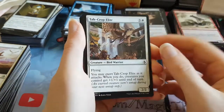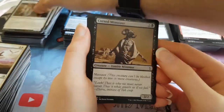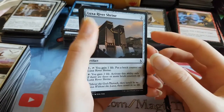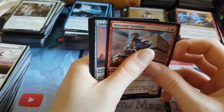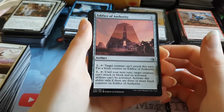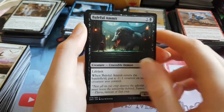Electrify. Tarcrop Elite — the owl bird thing, or is it just a bird person? Cursed Minotaur. We have another Greater Sandworm. We have a Luxa River Shrine. Minotaur Shore Shot. First uncommon is an Edifice of Authority — I really like that card, especially in limited. Very strong, pick those up early. We have a Trial of Knowledge as the second uncommon. And the final uncommon is a Baleful Ammit.